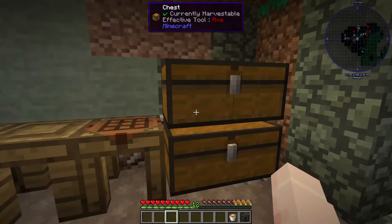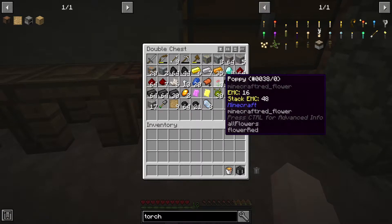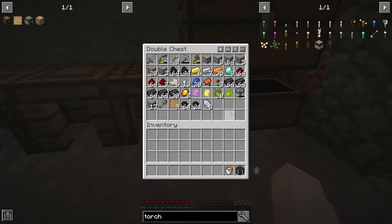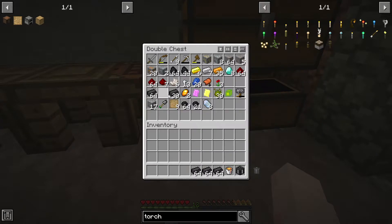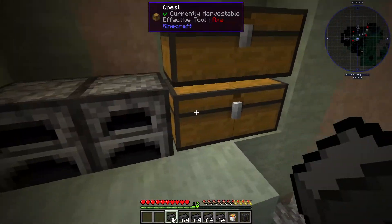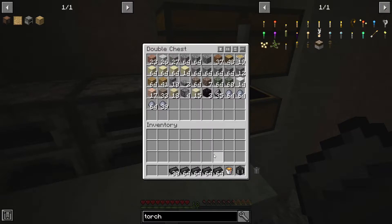I went down and I did get those diamonds I said I was going to get at the end of last episode. Looked around a little bit for some more, didn't really find anything, but we have eight — that's a little bit to start us off. And I did get a bunch of seared bricks, so that should be good to get us set up for our first smeltery.